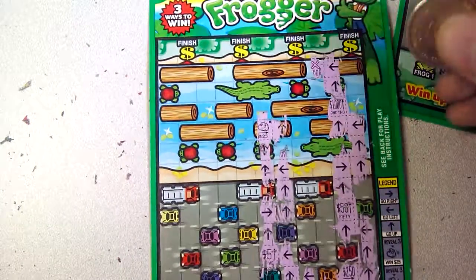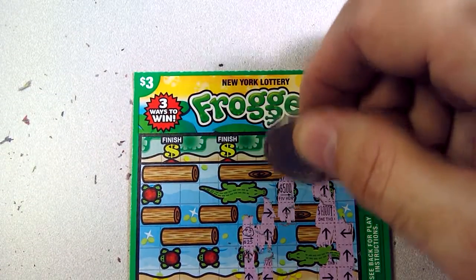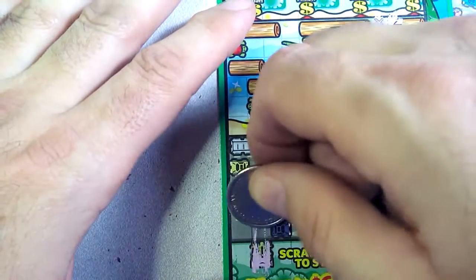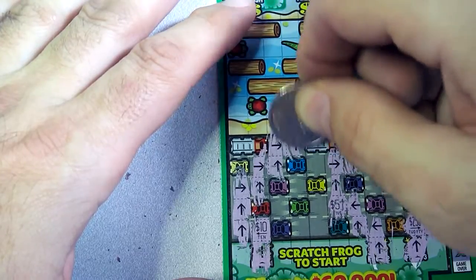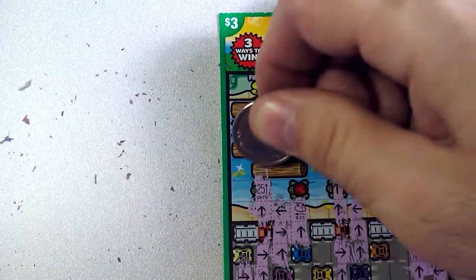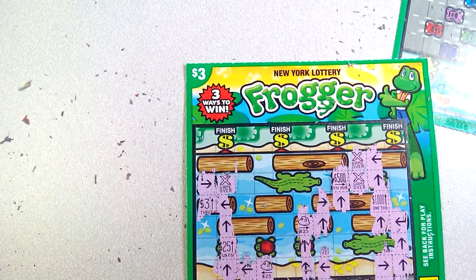So there's the first frog guy. This way — and that's got to be, yeah, because we already went that way. Bing, bing. Okay, last chance on this frog — let's scratch off. Second froggy. Okay. So, nothing there.